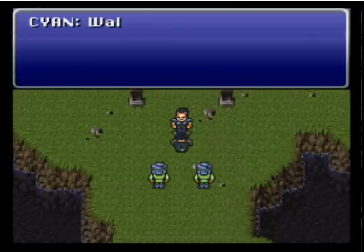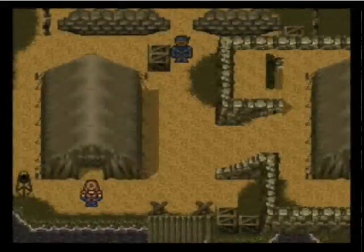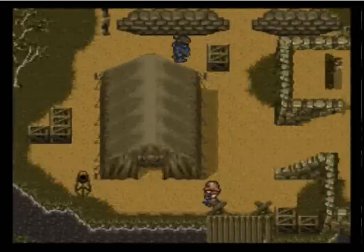By defeating the general, everyone runs. Cyan has some cool Sword Techs — if you're going to just regularly attack with him, I do recommend using the Sword Tech command of one, unless his sword does a special ability, but his sword right now doesn't.